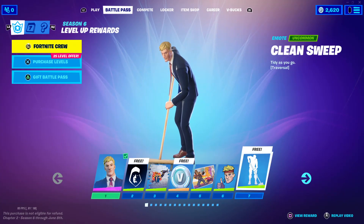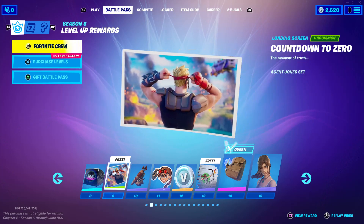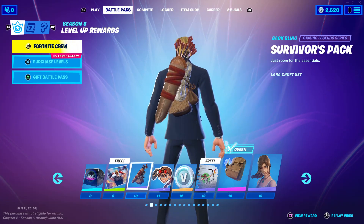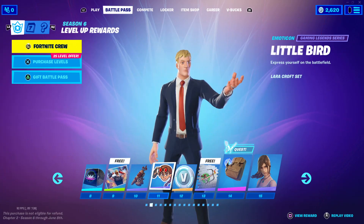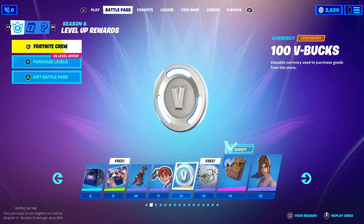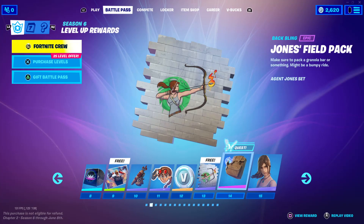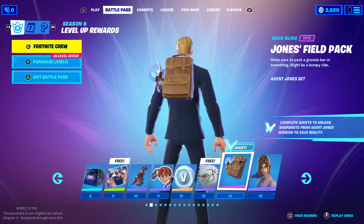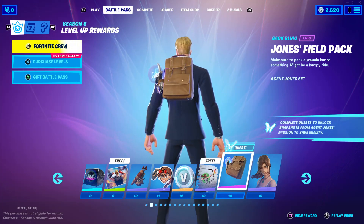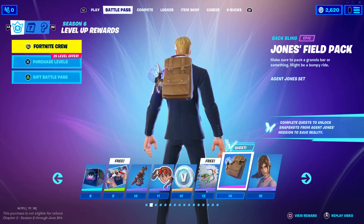We have the Countdown to Zero loading screen, the Survivors Pack Back Bling which looks really cool, and the Little Bird Emote. Then 100 V-Bucks, the Both Eyes Open Spray which looks pretty cool, and the Jones Field Pack Back Bling which also looks pretty cool. Complete Quest: unlock Snap Shots from Agent Jones Missions to Save Reality — looks pretty cool.